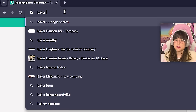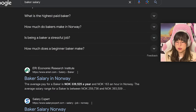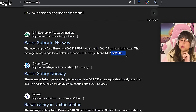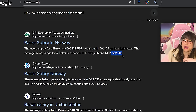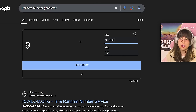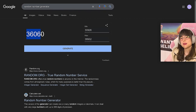We're going with baker career. I looked up baker salary - I'm going off the American numbers because Norwegian salaries would give too much money. The salary range falls between $30,000 and $38,000. I used a random number generator with those as min and max and got $36,060. I'm writing that down as our budget.